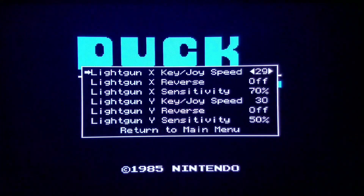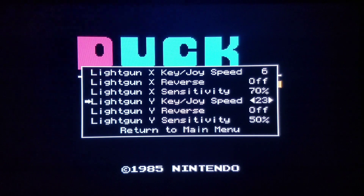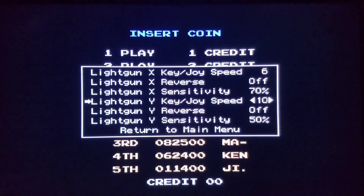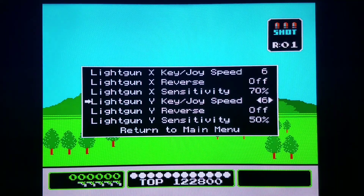We're going into analog controls right now. You need to be concerned with the X and Y key and joypad speed — I'm going to take these down to roughly 6. These were by default set to 30, and if you're playing a game like Doom or Quake you might want different settings.